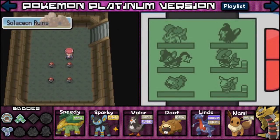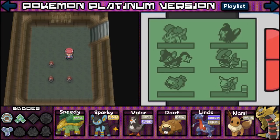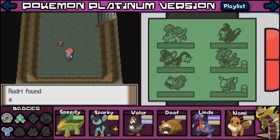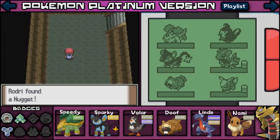Wow, look at all these Pokeballs! I found HM05 Defog! Yay — that's what we were looking for! Thank you guys for the tips, I really appreciate it. I also found an Odd Incense — don't know what that does. And I found a Mind Plate! There's a Texan Grave in the back — the power of defeated giants infused this plate. Maybe that's for Psychic Pokemon.